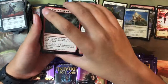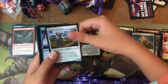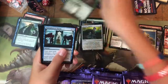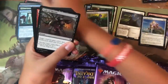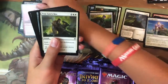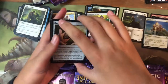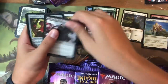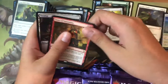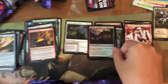Pack twelve: Blow Your House Down, Signpost Scarecrow, Moonlit Scavengers, Beanstalk Giant, Rose of Equality, Unexplained Vision, Lash of Thorns, Ogre Errant, True Love's Kiss — another foil uncommon! Lucky Clover, Bell of the Brawl, Inquisitive Puppet, and the rare is Fires of Invention. Foil is Rampart Smasher.